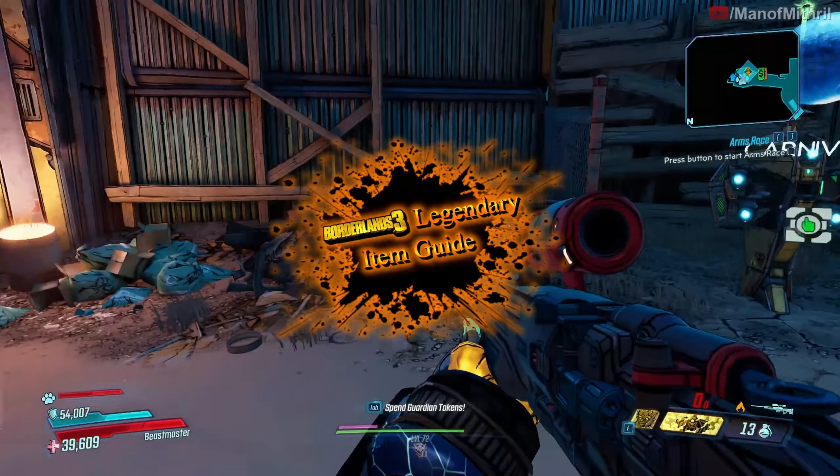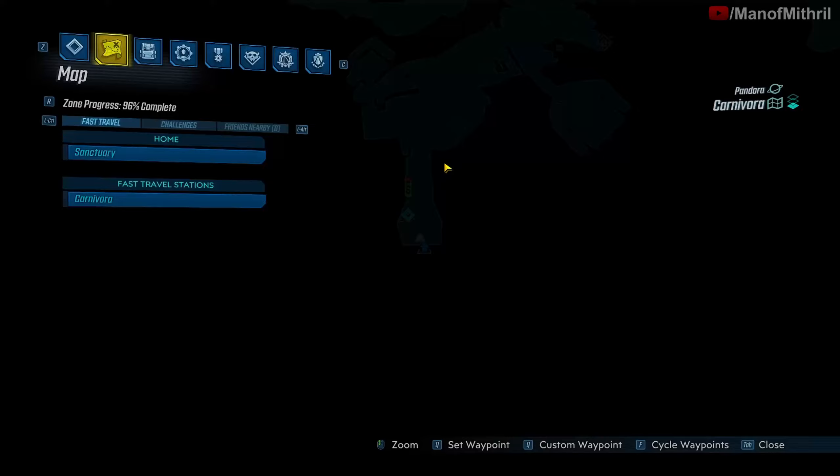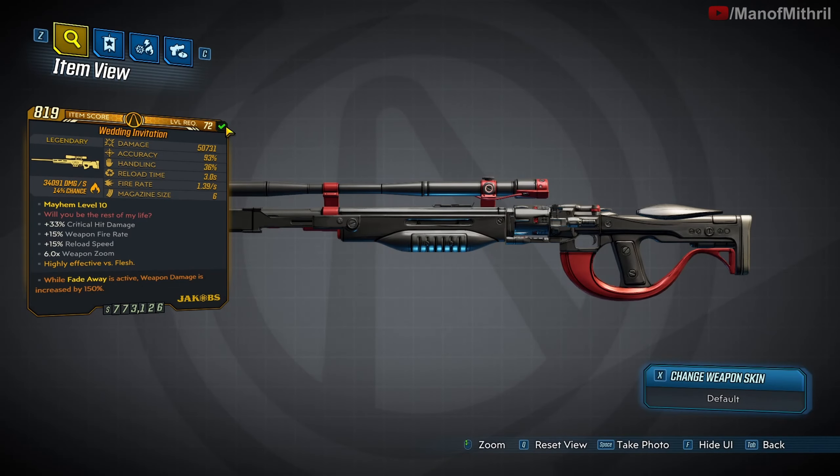Alright guys, this is Mithril back with another Borderlands 3 item guide video. Today the item we are checking out is the Wedding Invitation. Before we go over this item, the way you get it is by having the Broken Hearts Day event enabled, and then you have to get it from one of the loot hearts which has a 16% drop chance, or you can break 100 hearts and get it as the challenge reward.